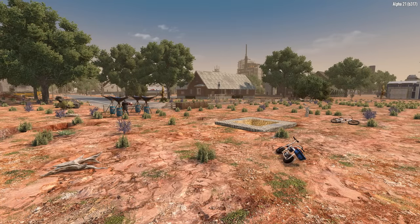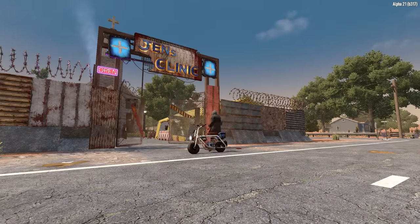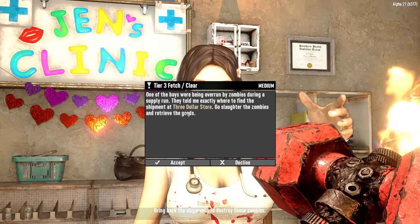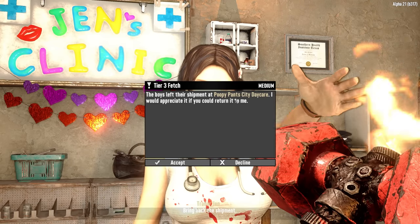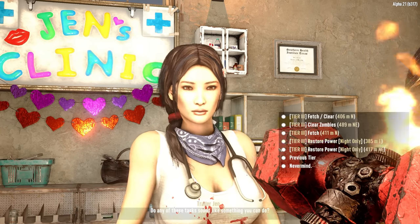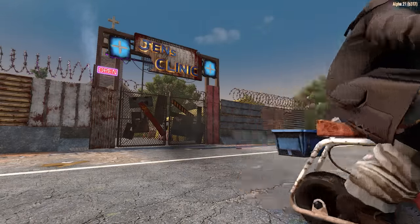First stop this morning is to check on the dew collectors, and then we're off to see Trader Jen. Good morning, Trader Jen! Wake up! Bet you clear to the north at the $3 store. Let's see what else she has — post office and Poopy Pants Daycare. I'll go with the $3 store, straight to the north. I'll meet you over there.